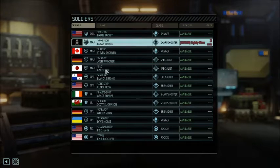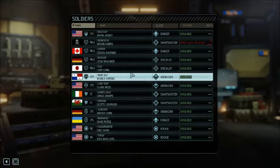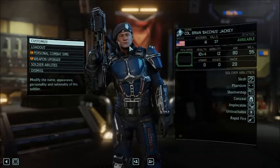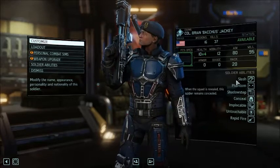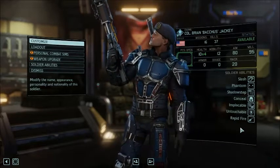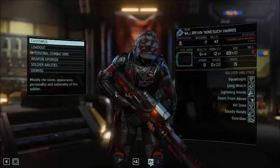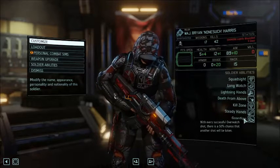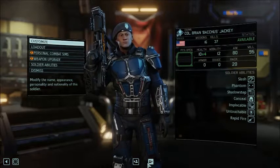Let's check out the team. We've built up our numbers. On the previous mission we just lost Les Jones, which sucked — he was building up to be my backup medic. First up, Colonel Brian Bacchus Jackie, with a great set of abilities that enables him to move around, be a ghost, and level things with his shotgun. He's very dangerous. Next, Brian Harris — currently injured and a little shaken. My long-range expert; he's got the most kills of anyone right now: 42 kills over 17 missions. Jackie has 37 kills over 16 missions. They're my two highest kill counts.